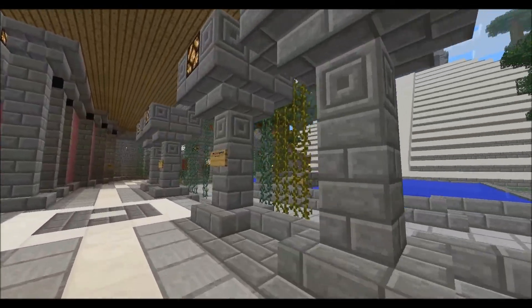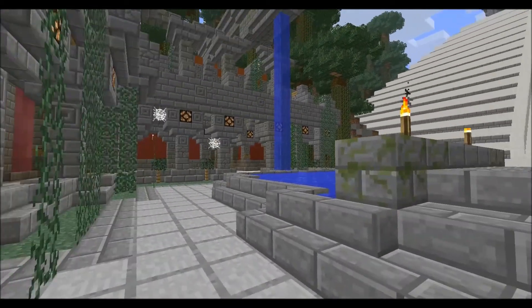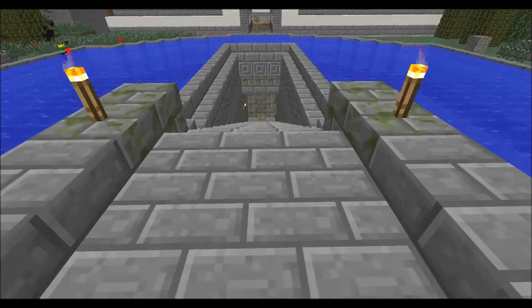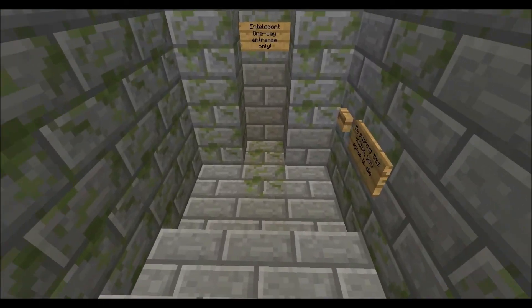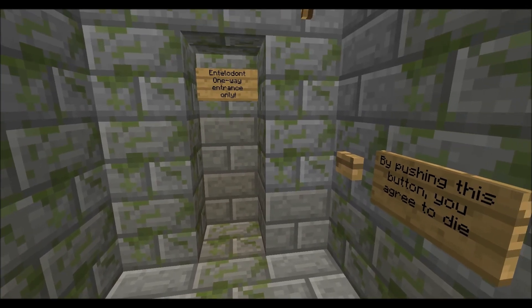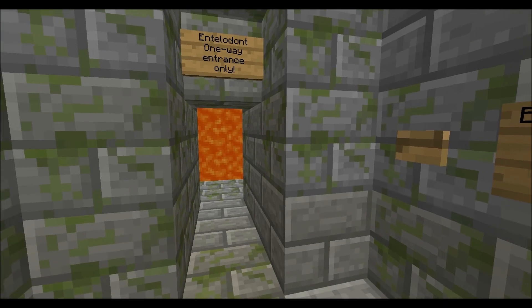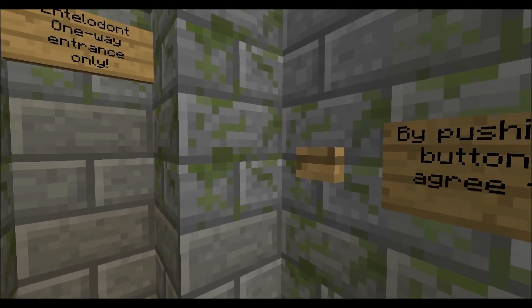Across the other side of the courtyard, the portal for Beans is nearly identical. There is also the Mayan temple in the distance and the Intellidont sign on the right-hand side. Intellidont is a hardcore survival world — if you die, you don't get to go back in. If you find the portal out, you can exit and re-enter as you see fit. Two signs: one shows you exactly where the portal is, and the other tells you that by pushing this button you agree to die, which is pretty accurate.